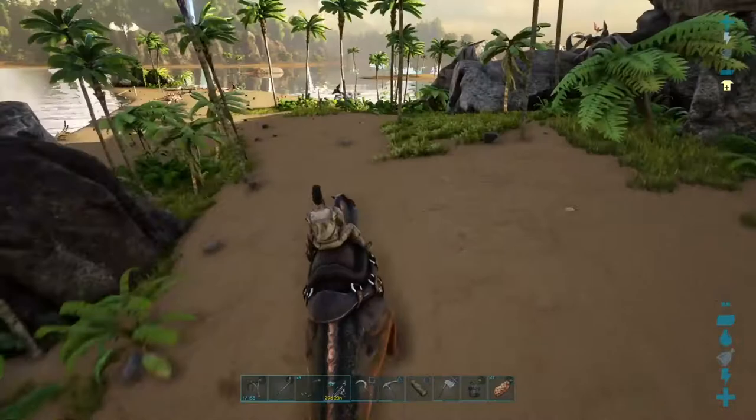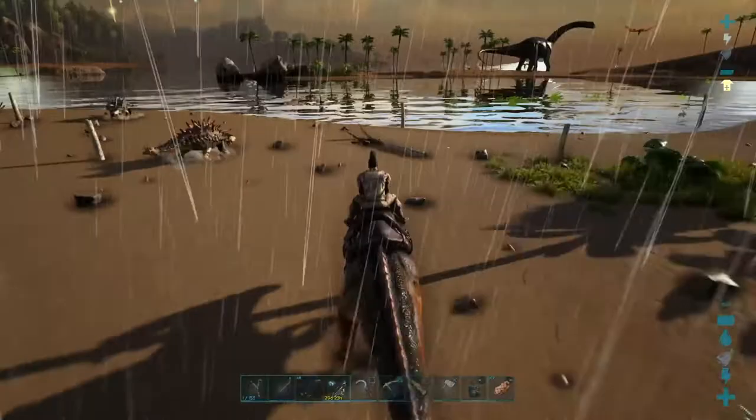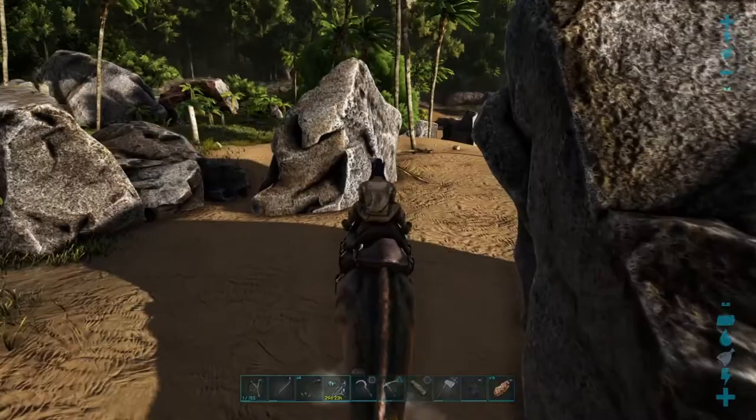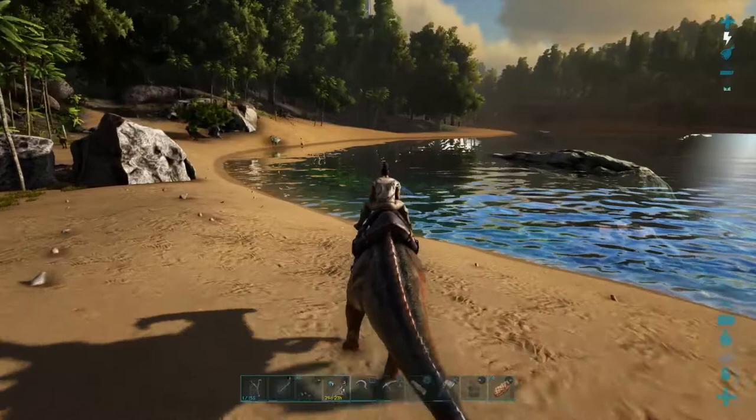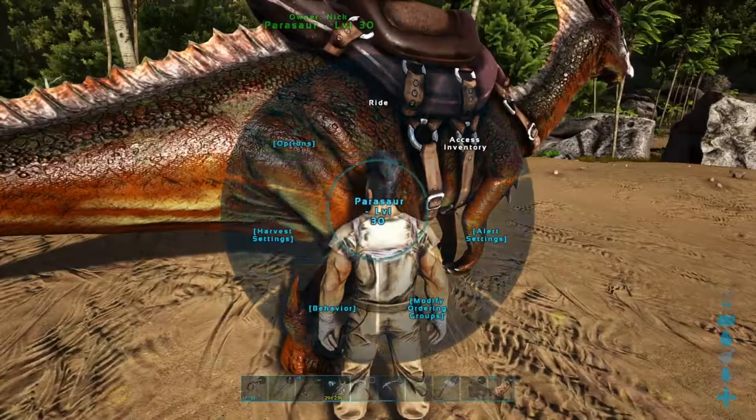Now the next thing I want to tell you about, I'm going to have to go over to where it's a little more dangerous and get some predators around us so we can see something else going on. We've come back over the water to this area — there's usually a raptor or two, and there are some raptors just over there.